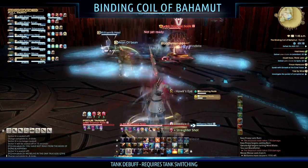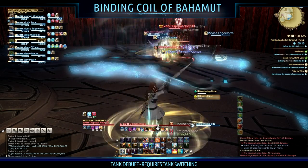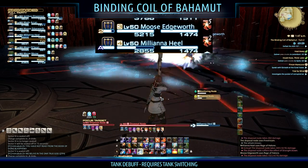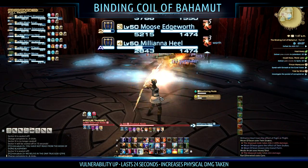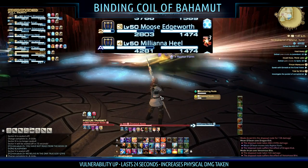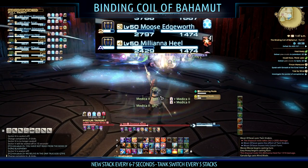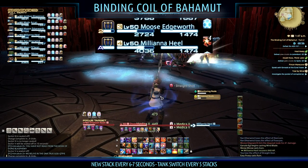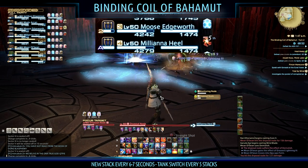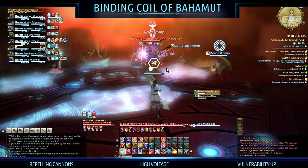The third ability is a tank-stacking debuff requiring you to switch tanks every so often. The tank holding the mini boss gets a debuff called Vulnerability Up, which lasts 24 seconds and increases physical damage taken. The tank gains a new stack about every six or seven seconds, and I recommend tank switching every five stacks, as the damage can be healed through and it also gives the first tank enough time to lose his debuffs before tanking again.